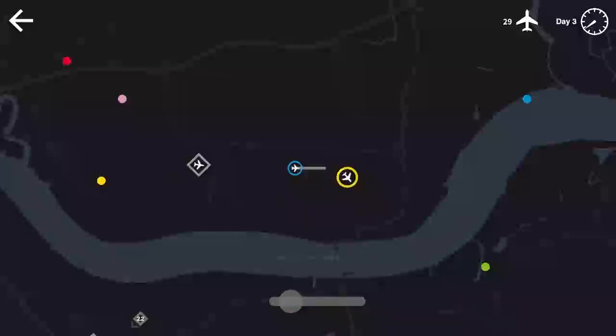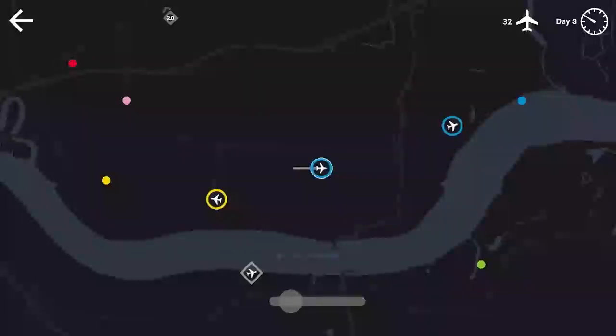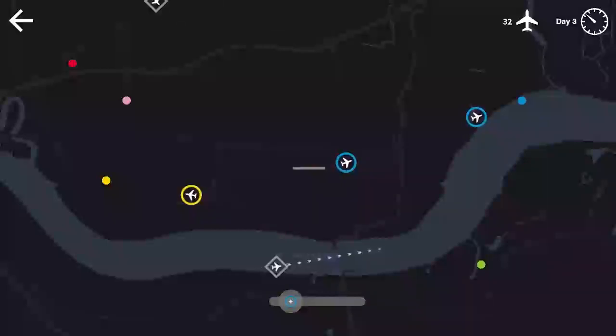We need to watch to make sure yellow and the gray one coming in from the southwest don't have issues. I think we should be good. Once this gray flight lands, we'll get the blue flight stacked up. We might have to have this gray flight come in at a slightly different angle. I want you going like that — let's see if you can make that turn.